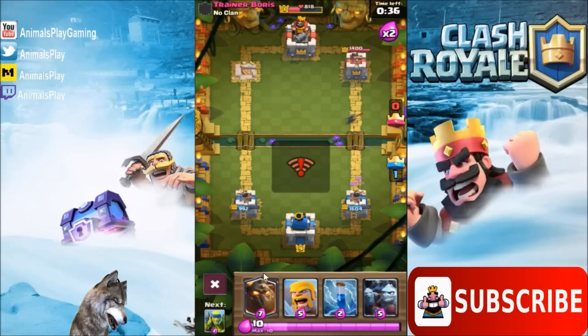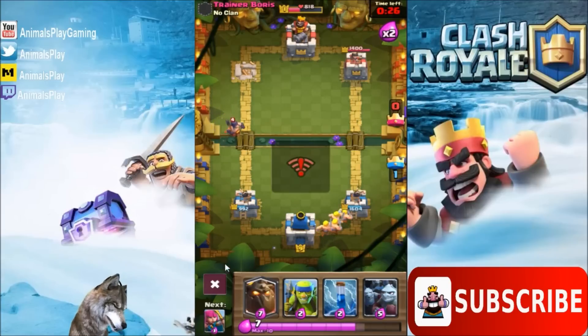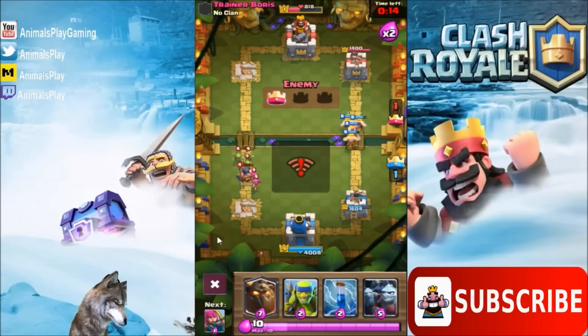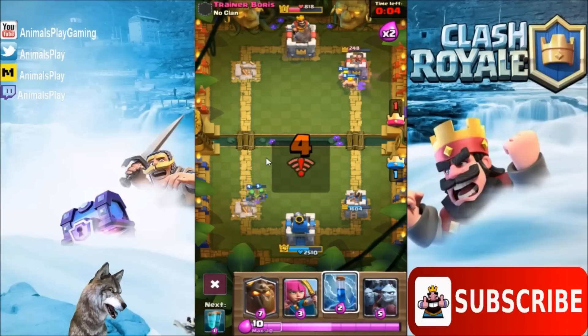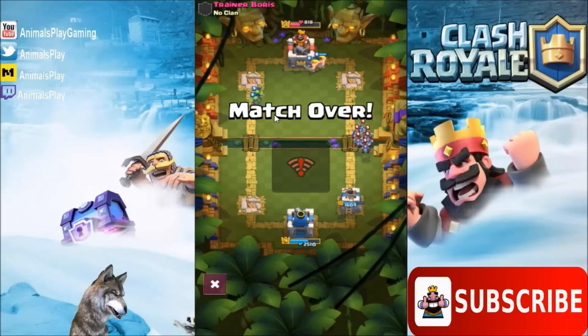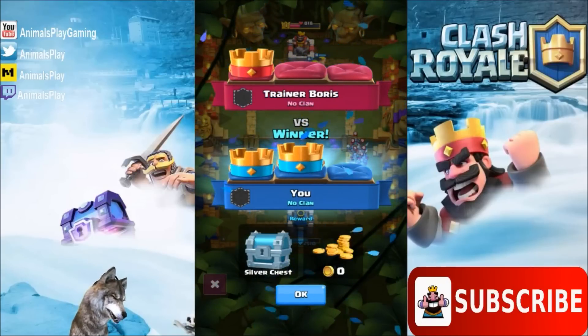About 35 seconds left here. Let's play a group of Barbarians — oh, we played it on the wrong side. We'll see if we can take a tower here and tie it up before we run out of time, maybe take it to overtime. He needs to play something to stop my Barbarians. And the Barbarians take the second tower for the win — he couldn't stop them. I wanted to go into overtime, but that's okay. Good game, Trainer Boris.